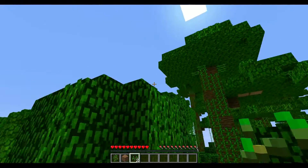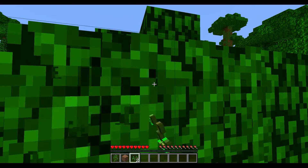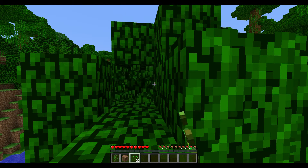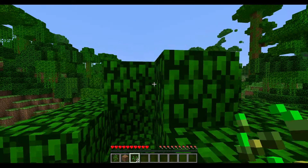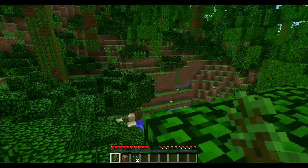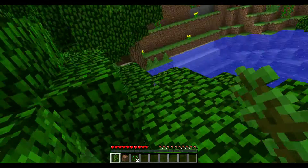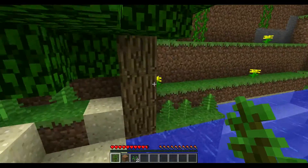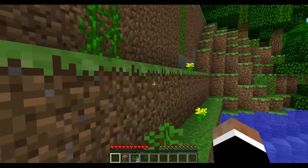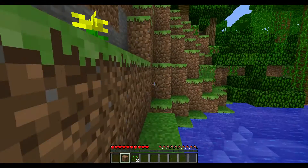They're quite big jungles — you can tell they're jungles, you can see all the vines, and there's new different kinds of leaves now. There's different kinds of trees — these ones here. And there's new kinds of leaves on these trees, and there's different kinds of wood. Let's just plant this down here — it won't grow, but there you go, that's a sapling.